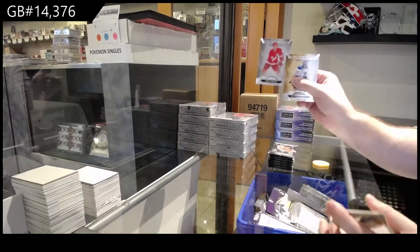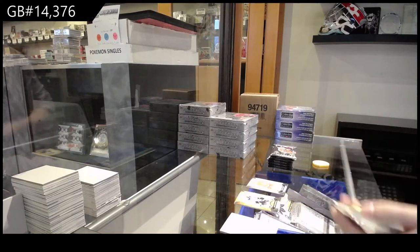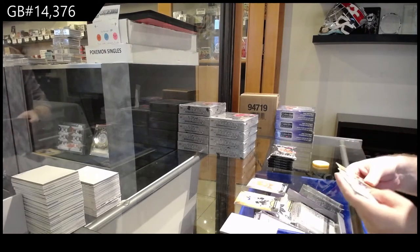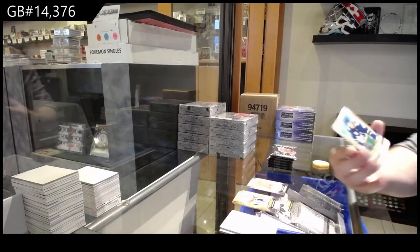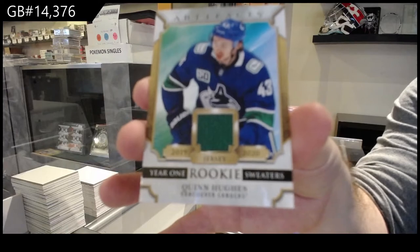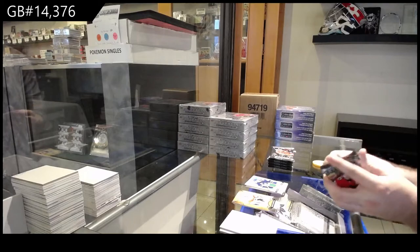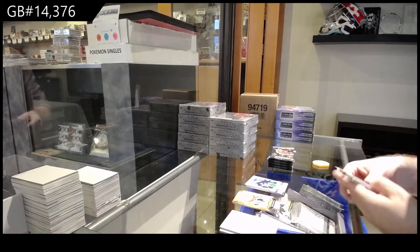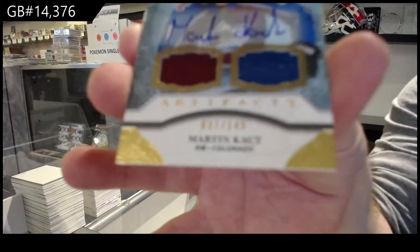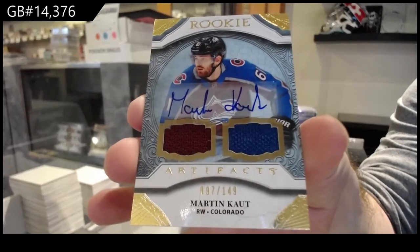We've got a $4.99 Chabot for the Detroit Red Wings. For the Vancouver Canucks, Quinn Hughes. And for the Avalanche, a $1.49 Martin Cott — dual rookie jersey auto.